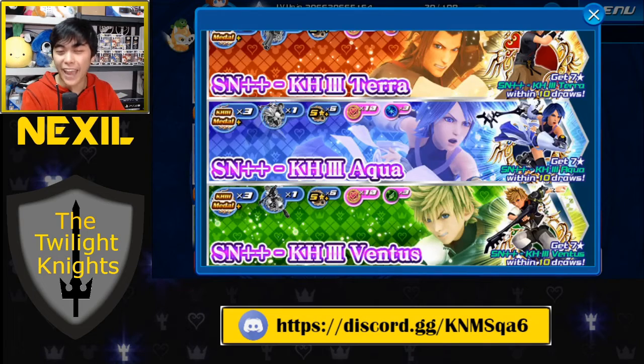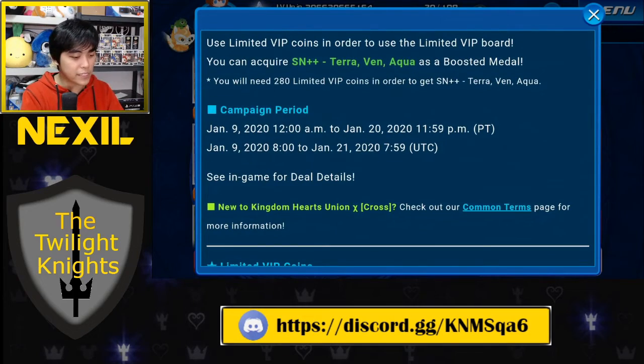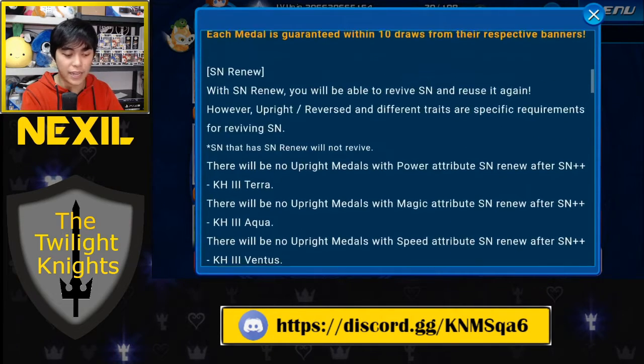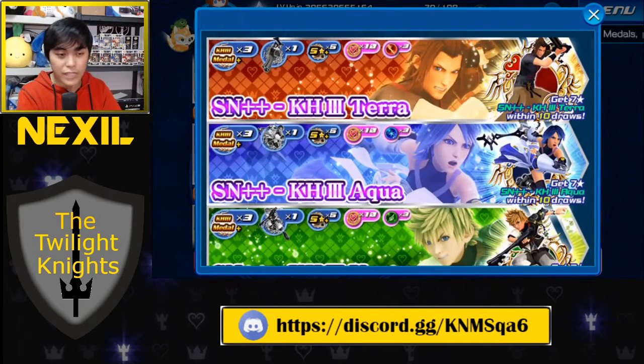Let's talk about the actual banners themselves. You have until January 20th to decide if you want to pull for these — about 10 days. Each banner comes with a few things that aren't really out of the normal. One pull is going to get you three Kingdom Hearts 3 medals, one trait medal, six general medals which are five-star or higher, and 10 VIP coins which are pretty much just traits.